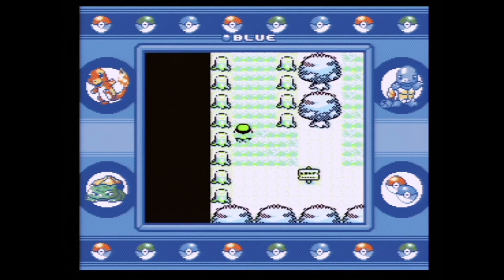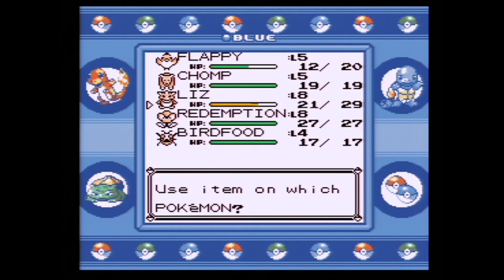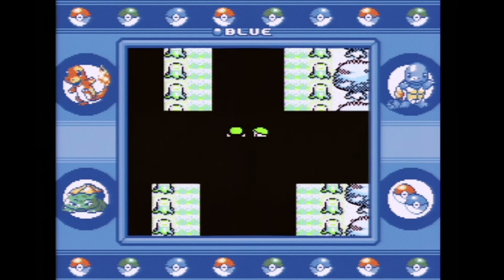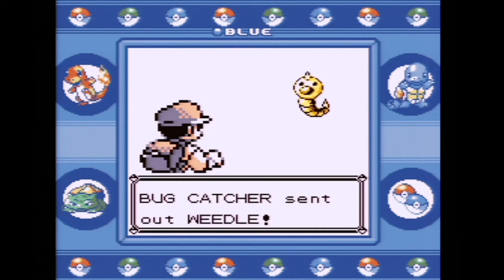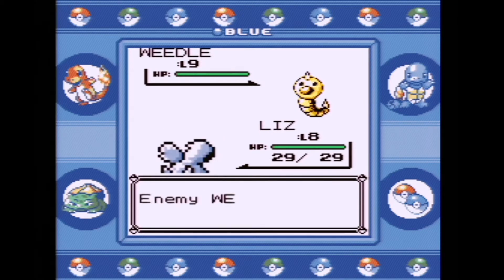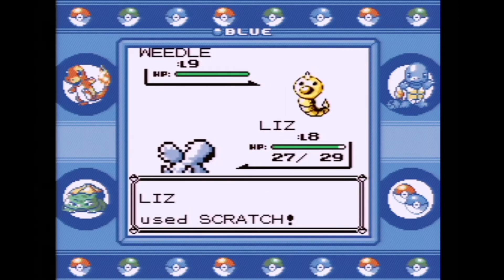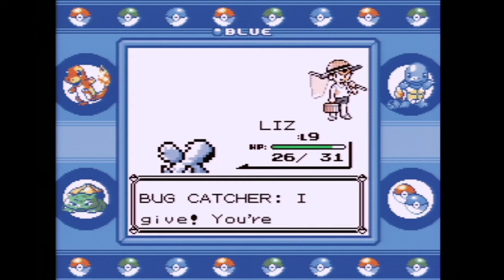We got Liz some more experience and then we should be going into another battle. We'll heal our Pokemon before we get into this one last battle with the last bug catcher of Viridian Forest. They only have one Pokemon and it's a Weedle — a level nine Weedle though. We're going to switch into Liz. We're actually a bit under-leveled against this one, but that's okay. This is the only required fight in Viridian Forest; he does block your path. We get some scratches in and do finally defeat it. Liz grew to nine and did hardly anything to us — really, really good.